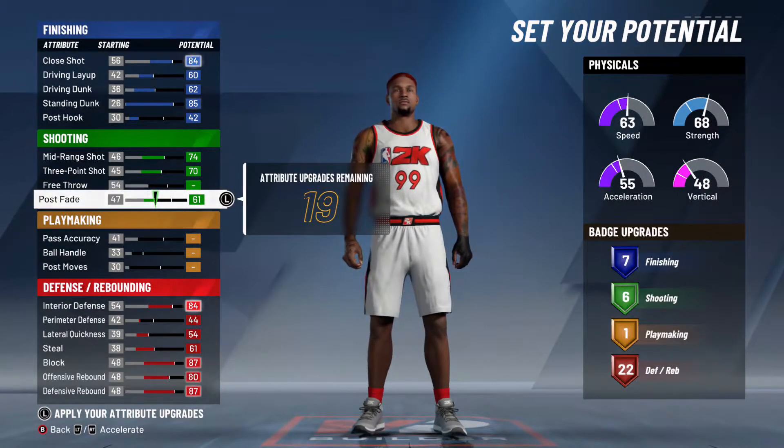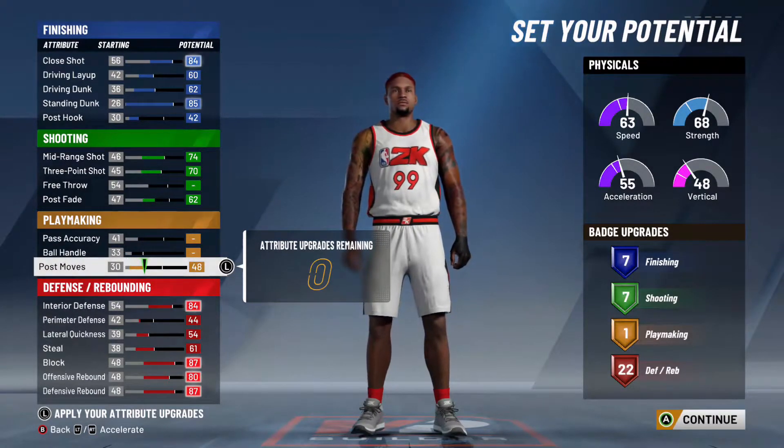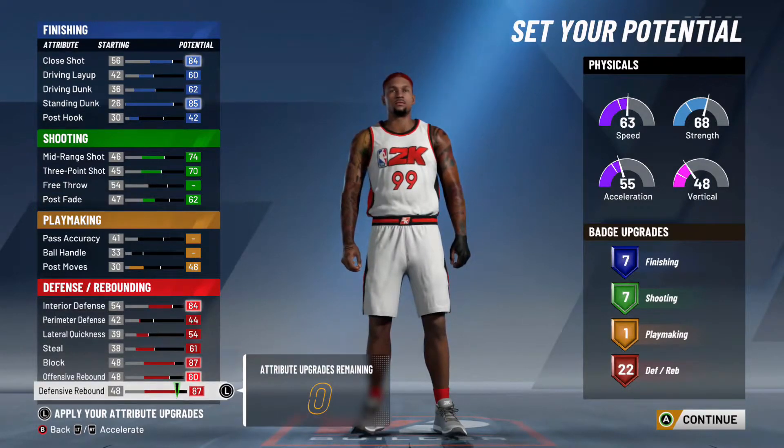So just look at how I have my stats set up. I maxed my close shot, I maxed my driving layup, I maxed my driving dunk, I maxed my standing dunk, I maxed my mid-range, I maxed my three-point, I put some on post fade, and I maxed out most of my defense attributes.